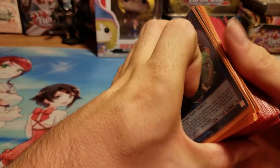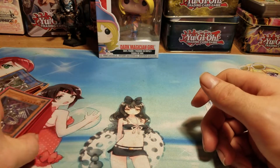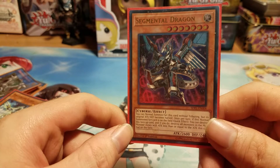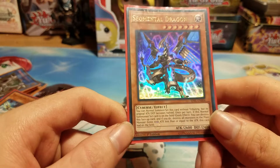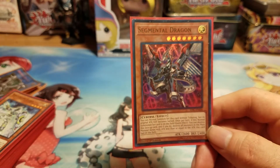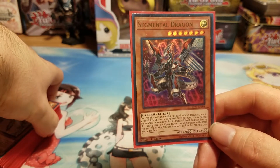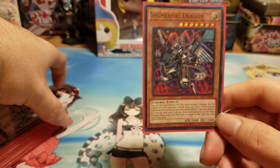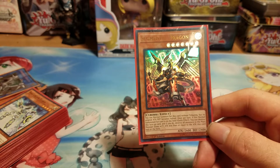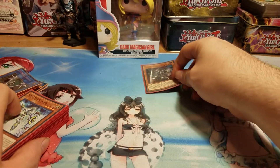Without further ado, let's get onto the review. From the structure deck, I play one Segmental Dragon — I've actually found this card to be useful. You can either wipe all the monsters in the main zone, or using the ritual monster Storming Paladin, you can basically summon him for free and get a 2600 beat stick. His effect will be negated because of Paladin's skill, but he's still a beat stick. So, one copy of him.